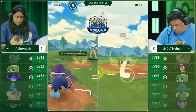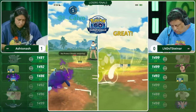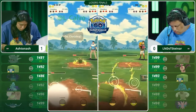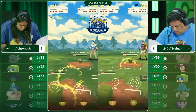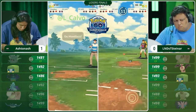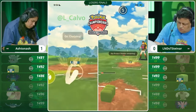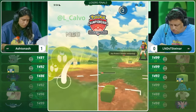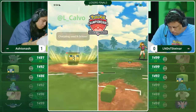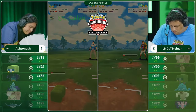X-Scissor is loaded for the Charjabug — will pick up the knockout into the Whiscash. The question is how much energy does Ashton Ash have on his Charjabug. Will it be able to outpace? Two more Volt Switches necessary for both Pokémon. And as we saw before, it was actually charge attack tight — that was won by Ashton Ash going for an additional Volt Switch. Ashton Ash, trusting the Charjabug, predicting the swap from Steiner, is able to knock out the opposing Charjabug and claim a second game.